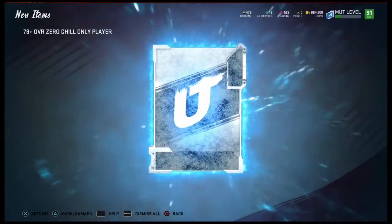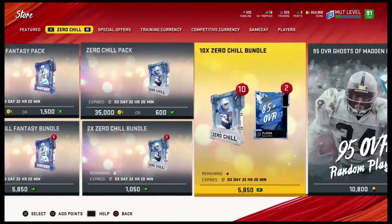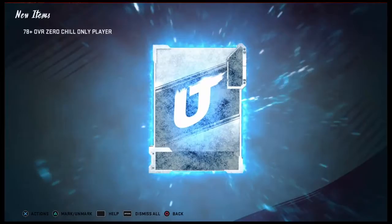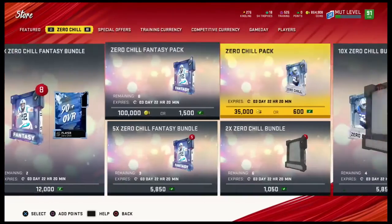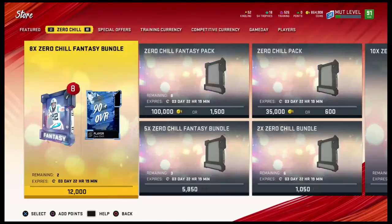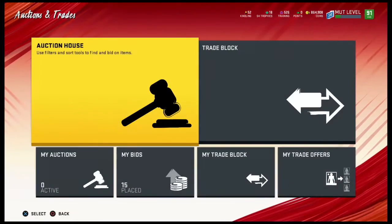I'm gonna be honest, I don't think we're gonna pull anything, but it's worth a try. Biggest tip: if you have coins, go ahead and roll these 78-pluses — I wouldn't roll 85-pluses, I don't think it's worth it. We've got one more chance at a big pull. Last 78-overall-plus, Khalil Mack pull right here... no.